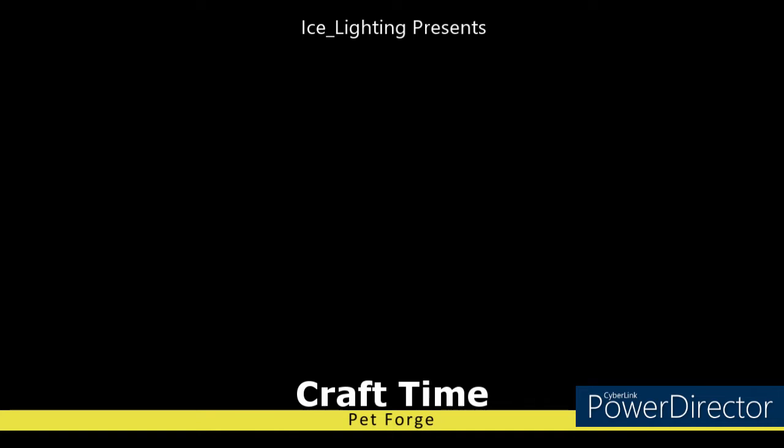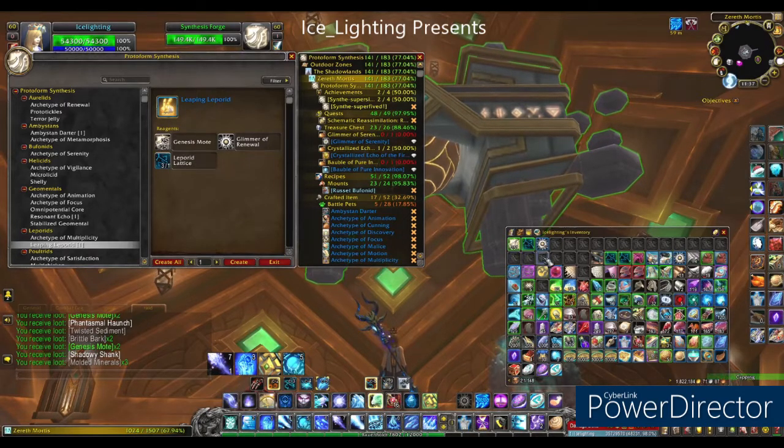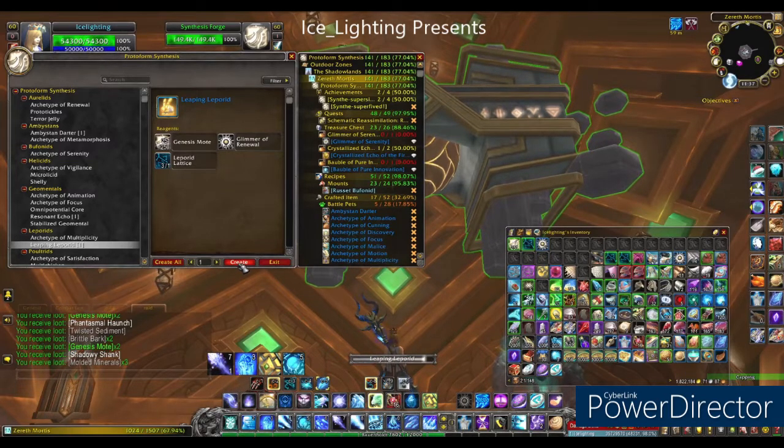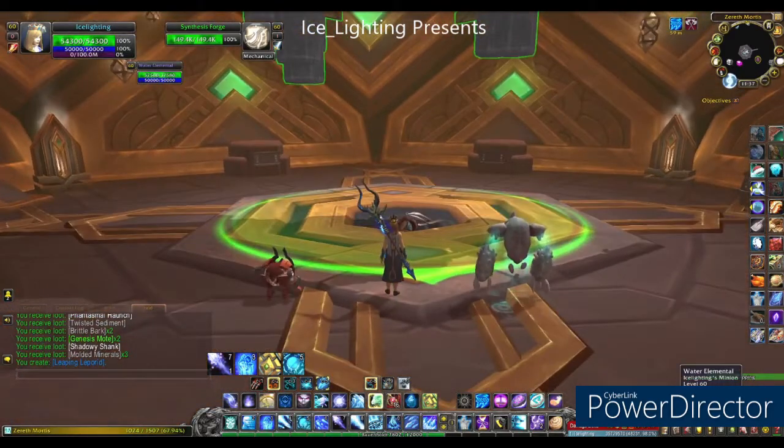Onto craft time back at the pet forge. The link above will tell you where I get Genesis motes. So now that we have Genesis motes, the glimmer of renewal, and our lattice, all we have left to do is create. Hit the create button and it will drop into your bag. Now all you need to do is open your bag and learn.